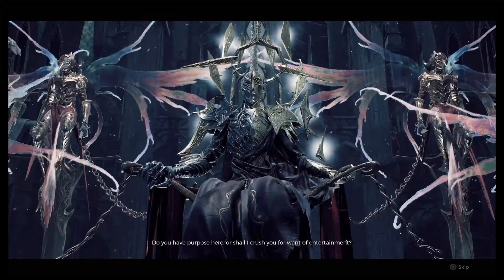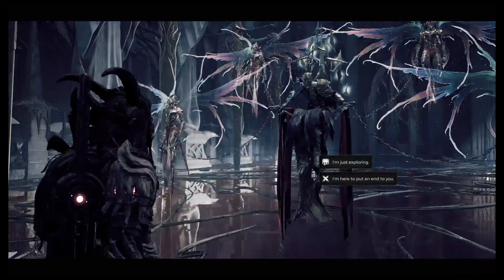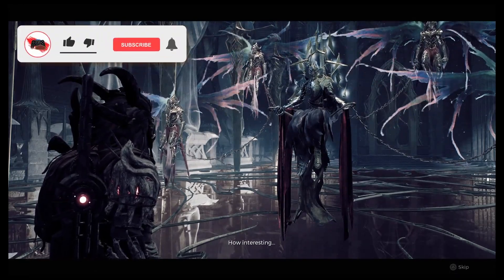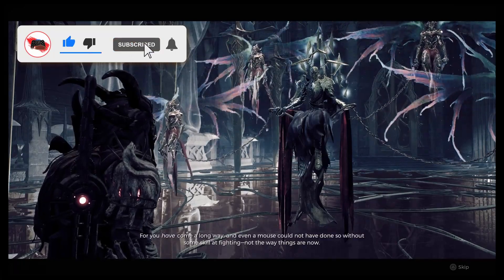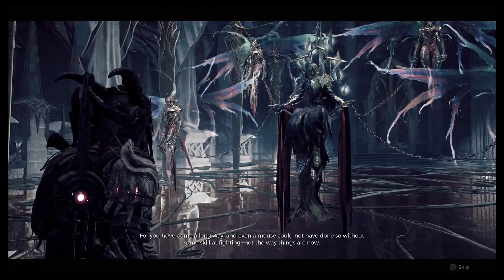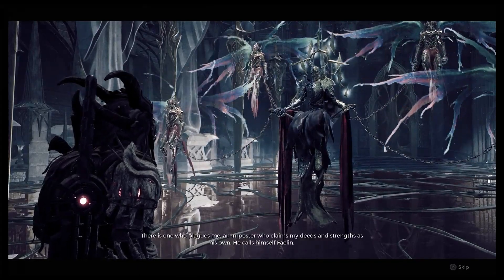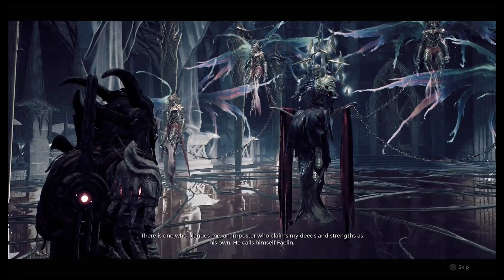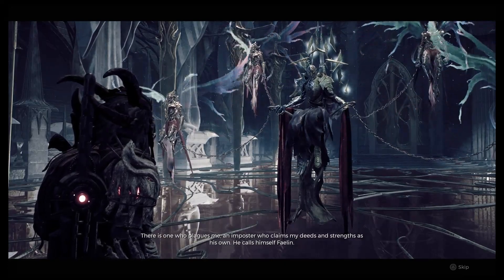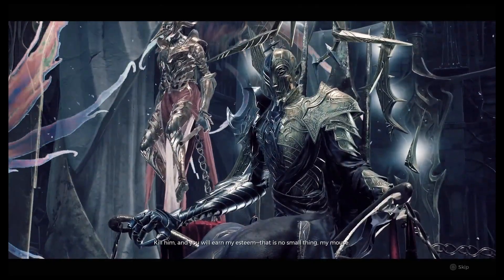I want to make sure you see the choices I make. You don't want to aggravate him in any way because you don't want to enter into a fight with him. He tells you that even a mouse could not have done so without some skill at fighting — so there's that. He's kind of telling you about Fey Lin, the light king, at this point. He is Fey Rin and he thinks Fey Lin is the imposter.